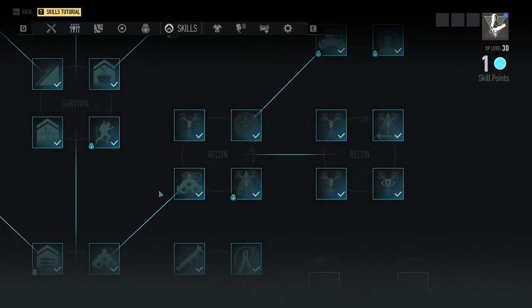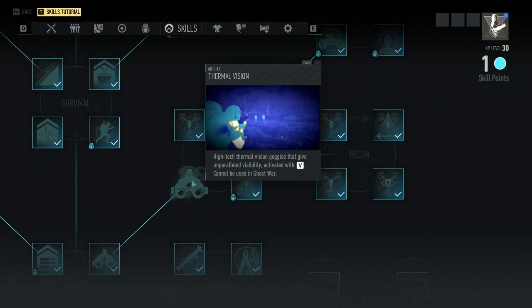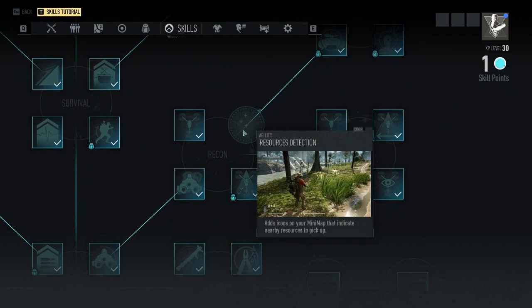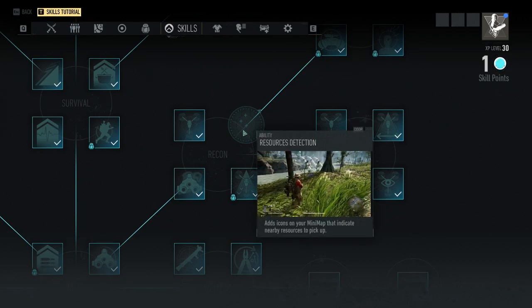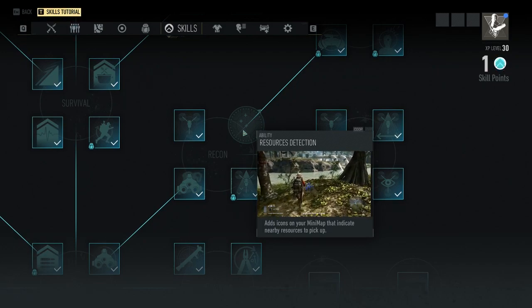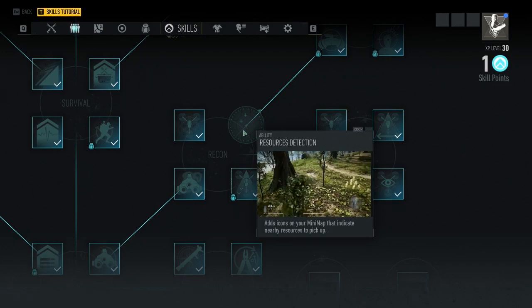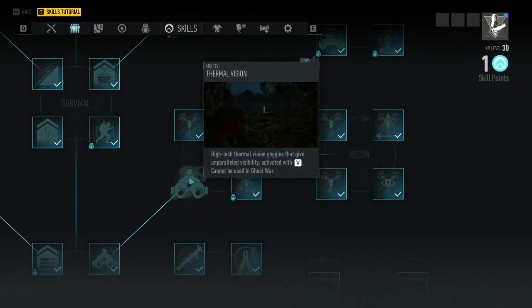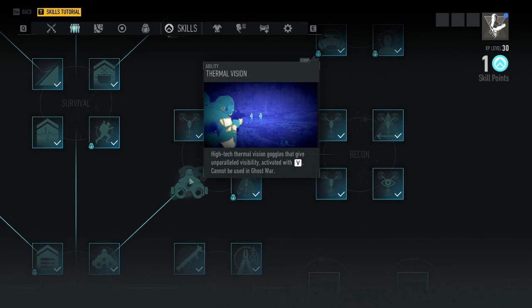For the first recon node, I would recommend thermal vision and resource detection. Resource detection is really good for picking up resources so you can use them at bivouacs to make certain upgrades, and thermal vision is just really useful on the battlefield.